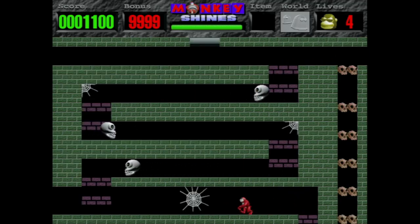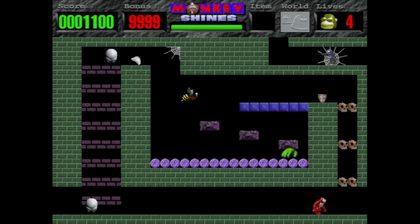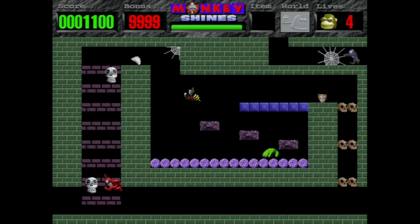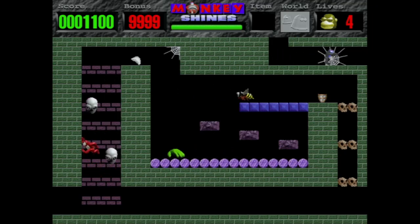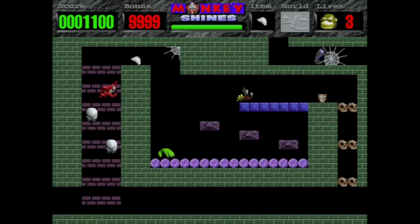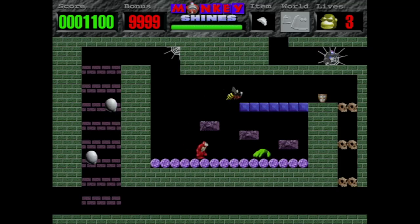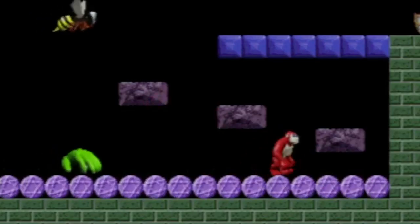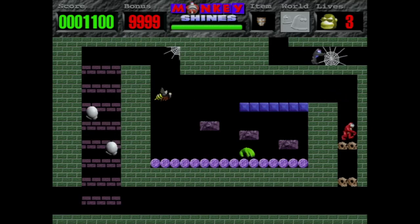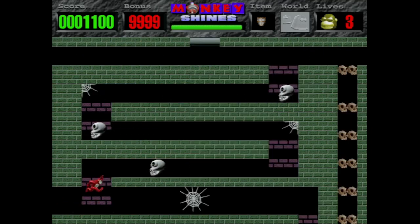So we'll go up here and we need to get up to the top but there's no way we're going to get past those skulls. Up there there's a shield — we got to go and get that shield. So we'll get past these guys. The wings make it so you can fall without dying. Just touching the guys once kills you — it's a tough game. So now the shield only lasts for a little bit so we need to hurry and get up here.